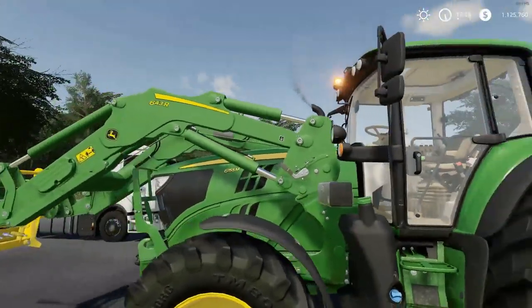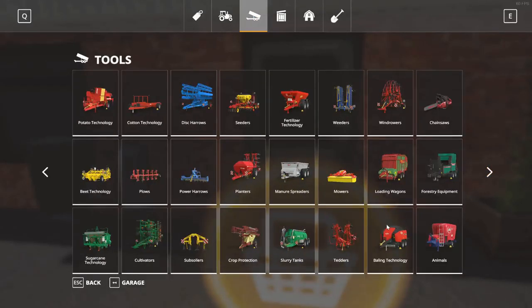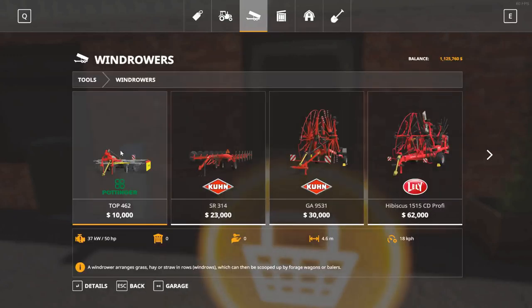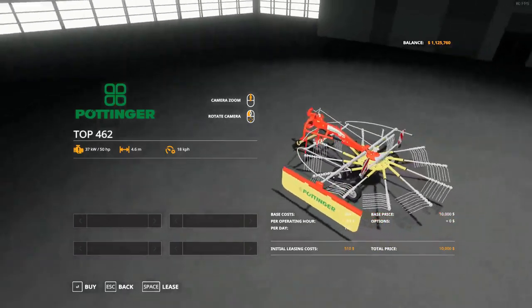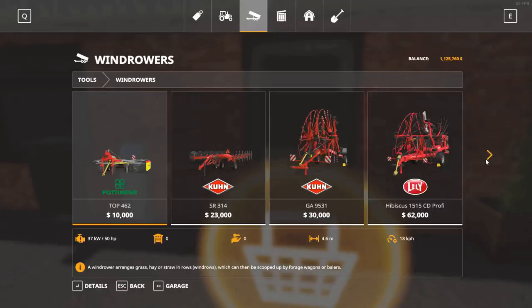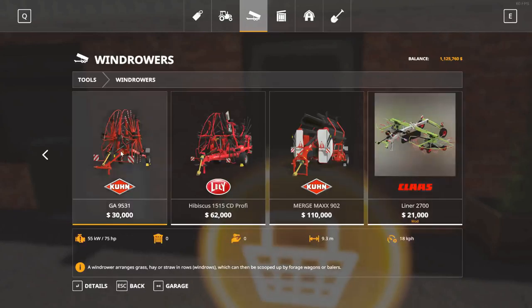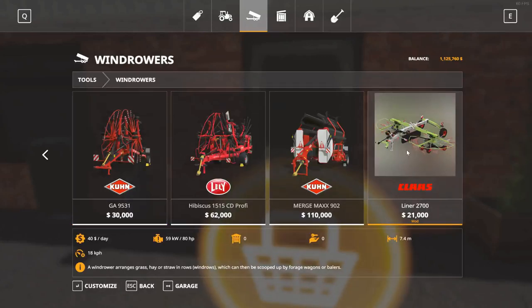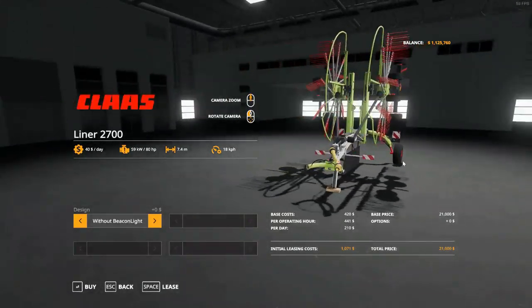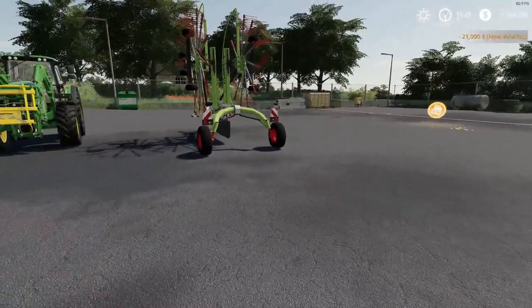We'll just park here. What have we got that we can get? We just need a rake. This one's 10 grand but it's a bit small — it's 4.6 meters. Then we have the Class Liner, which is 7.4 meters. And then we've got the Krone, which is 30 grand and 9 meters — that's a little too big. The Class Liner is probably more up our alley. Yeah, I think we'll go with the Class Liner for $21,000. There she is — beautiful looking machine.